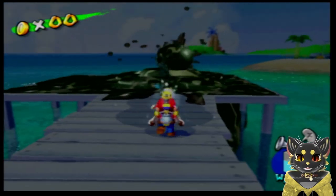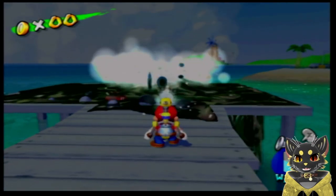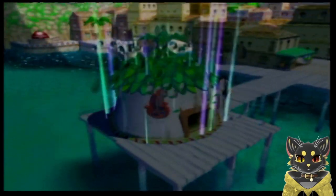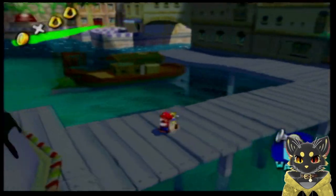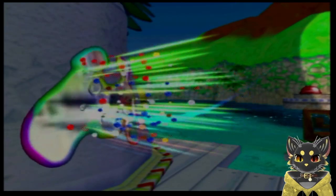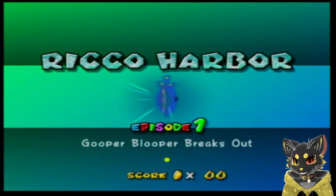I like how you can kind of see the flattened roof in the boathouse underneath the thing. There it is. God, there were people in there. Hey, look, a new level! I'm sure those guys in the boathouse are probably in the middle of an existential crisis, but we'll worry about them later. Rico Harbor. Hooper blooper breaks out.